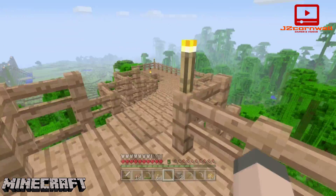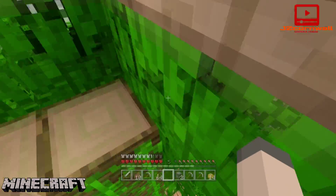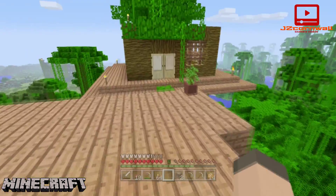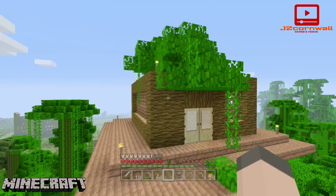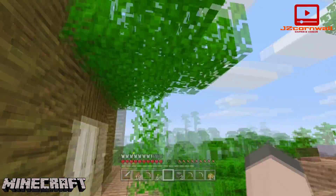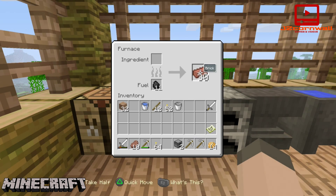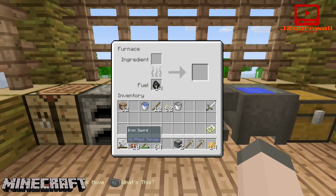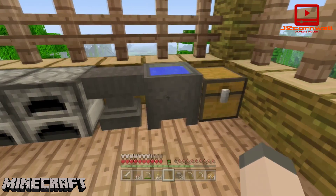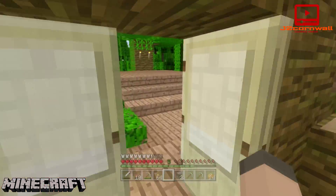I did do a bit of off-camera work. I put fencing all around here to make it safe, and I didn't bother recording this because I basically replicated the same thing on this level down here. This one's got my furnaces — got some bricks in it. I'll get plenty of coal while mining. That's what I've been doing off-camera.